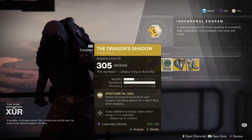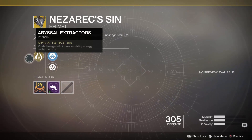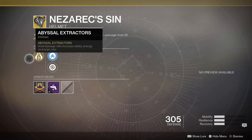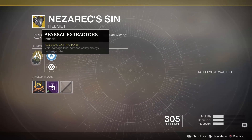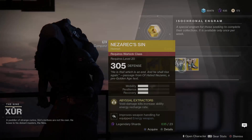For Warlocks we've got Nezarec's Sin helmet. The intrinsic perk is Abyssal Extractors: void damage kills increase ability energy recharge rates. Again, pretty cool but very specific to a certain playstyle — if that's you, this could be a really nice fit.